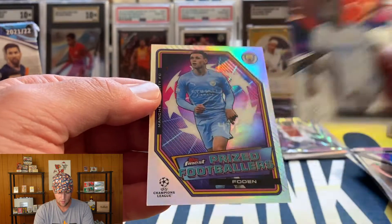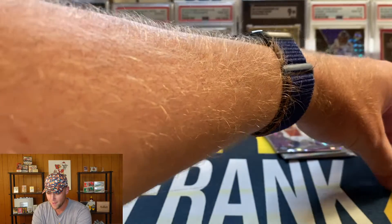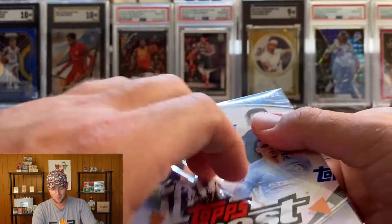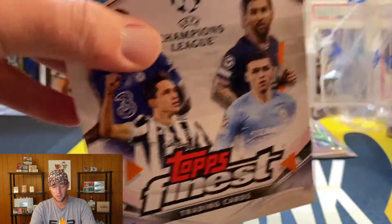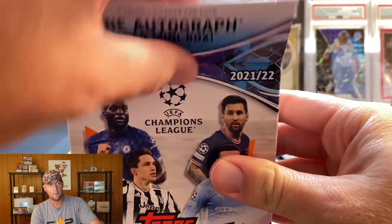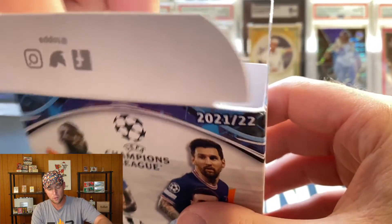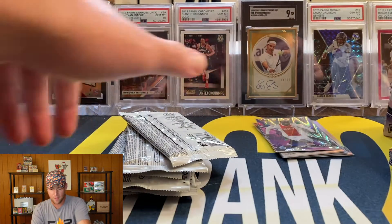Vieira, Alaba, and Prized Footballers of Phil Foden — also for Man City. Would have liked either one of those Prized Footballers to be our auto. We'll see if we can get one in the next box. Haaland — I will say there is big auto potential in here. I know Haaland has autos, Grealish, Foden. I think Messi and Ronaldo might have autos too — those are going to be very, very rare. Mini box number two, let's get that out of here.